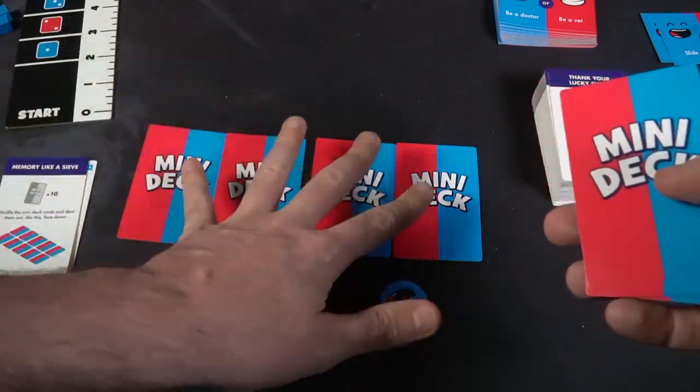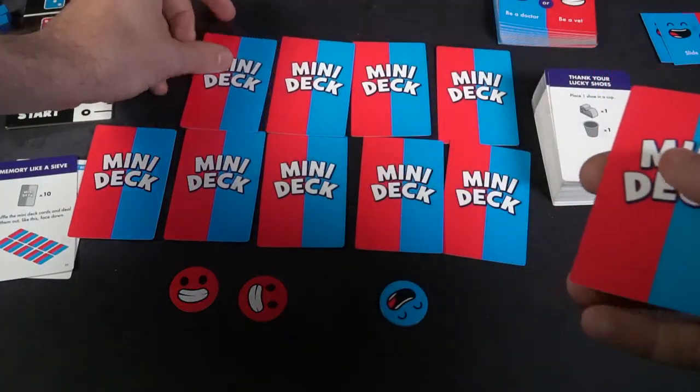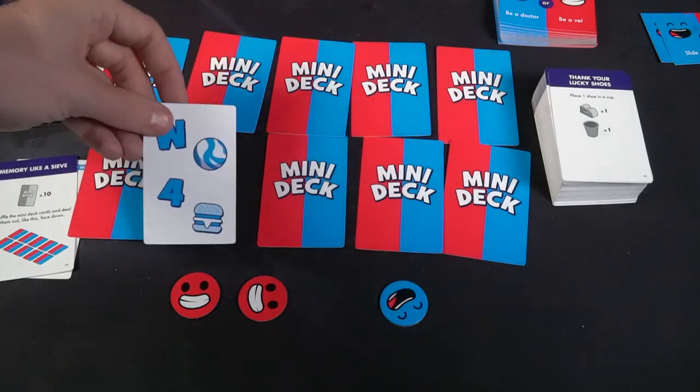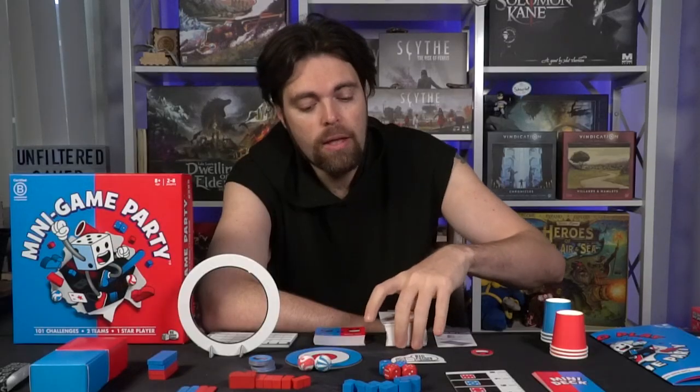The next card might be 'Memory Like a Sieve.' Shuffle the mini card deck and deal the cards face down. You're playing a memory game — to win, be the team to collect the most matching pairs. Players take turns flipping over two cards of their choice; if you match the pair, you keep them to score a point. Flip cards until all have been revealed, score the points, and continue.